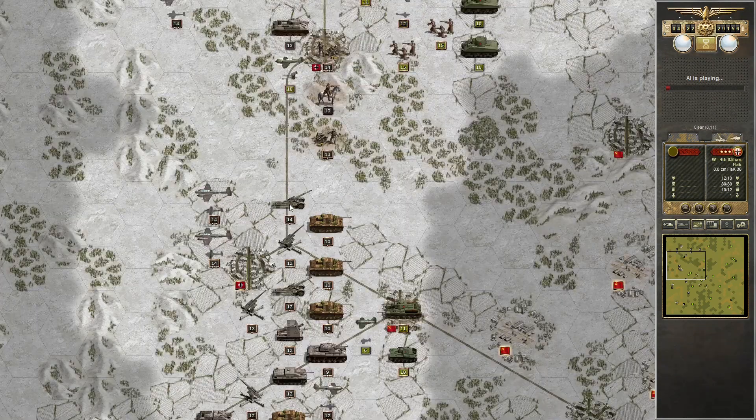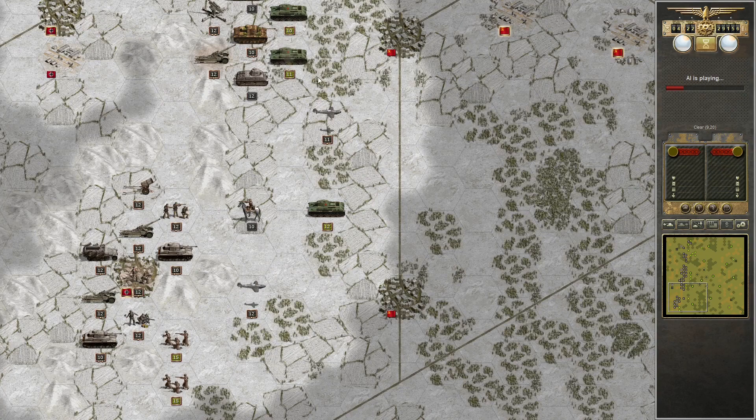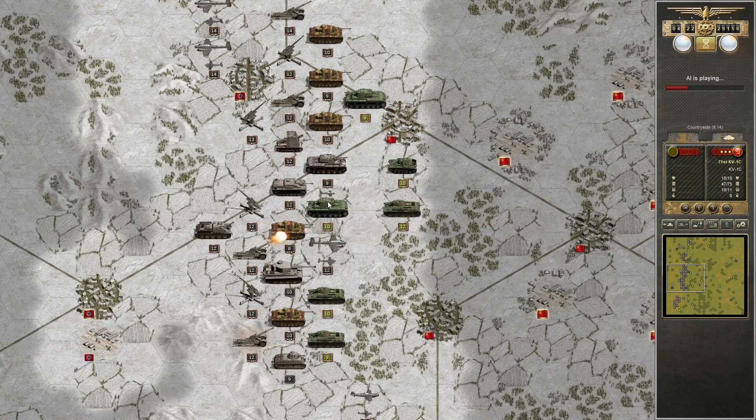I think he died. He comes there. Oh the plane is my problem now. Come on hold the ground — oh, three. What the — he comes up there. Oh the KV1C is coming now. This is your job Rudel — no more attack on him please. Oh you hold the ground.